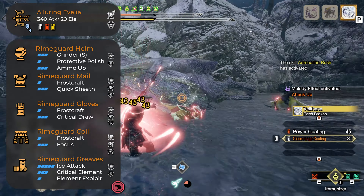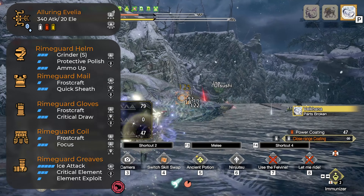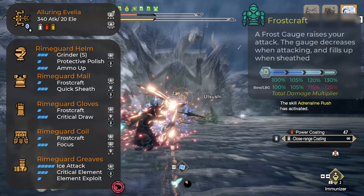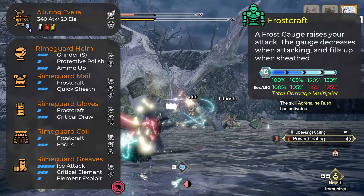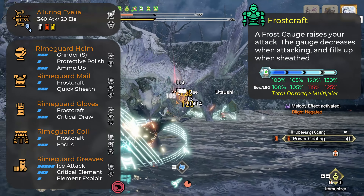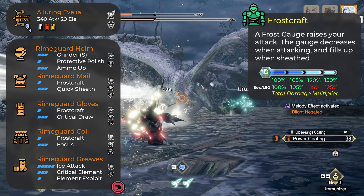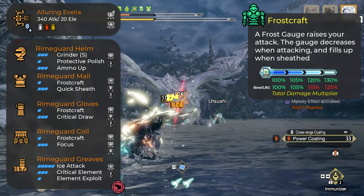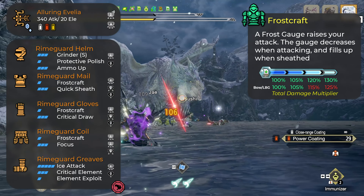Let's talk about the new skill Frostcraft, which is actually a returning skill from World. This skill was very good for specific weapons in World and it looks to be the same in Rise. The way it works is that you have a Frostcraft bar that fills up when you sheathe your weapon, and when you attack the bar decreases. The more your bar is filled up, the more damage bonus you receive — it gets up to 30% when the bar is full, then goes down to 20% and then 5%. It's a total damage multiplier.